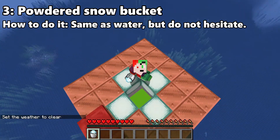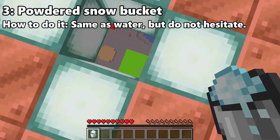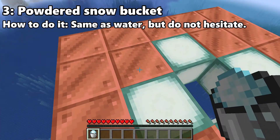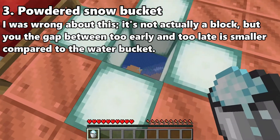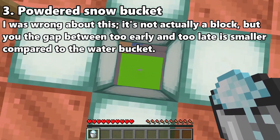1.17 added Powdered Snow Buckets and it seems to be similar to water in its MLG capabilities, but do not be fooled — this is actually much harder because it is a block. You cannot place blocks inside of yourself, but you can place liquids like water. So as a result, this Powdered Snow Bucket MLG is actually harder than it looks.